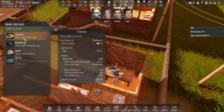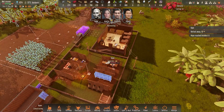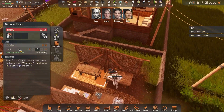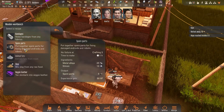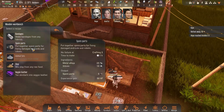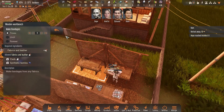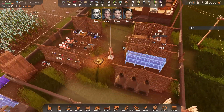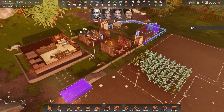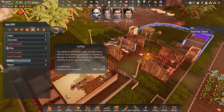The best hats we have are straw hats at plus six degrees Celsius, so let's make some of those. We do have some skin bark so let's see if we can get Hope to craft some leather. We need bandages — let's just make ten bandages for now. Let's see if she actually manages to make a hat. If she fails, we know she's nowhere near ready for electronic components, but once she hits level one crafting I think we should move her on to those.